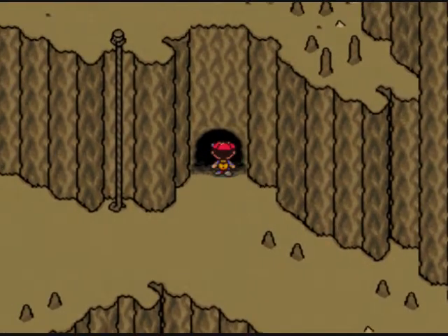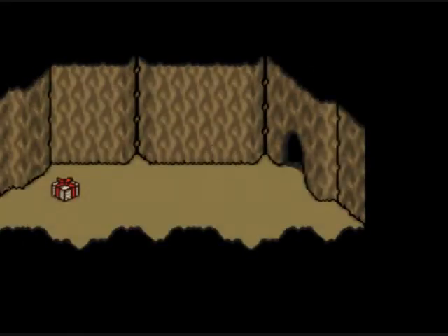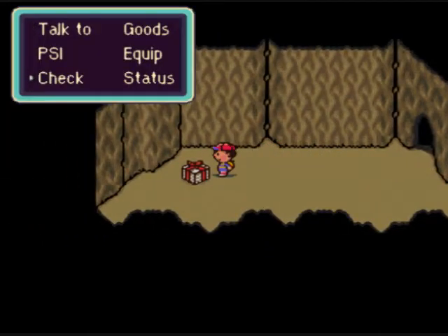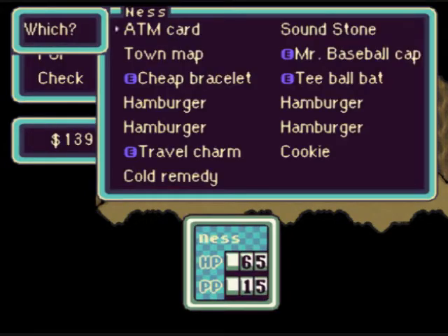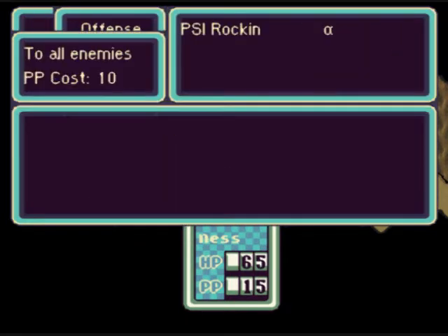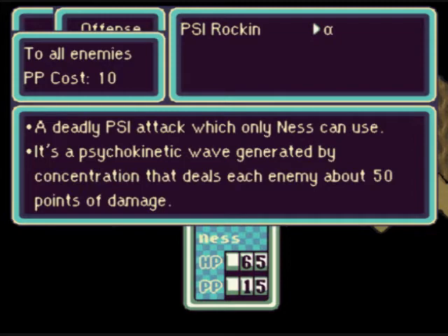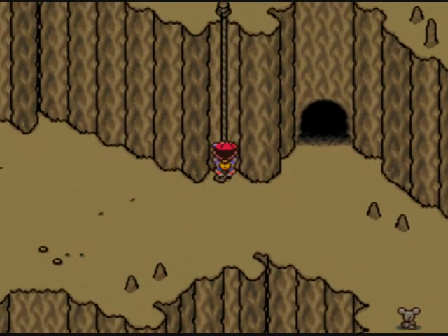We want to go in here first. I think that's all the new enemies here. Fighting two rats sucks. I think this is a cold remedy — yes, what that does is cure a cold. Hold on to that. The next area we go to has lots of cold-inducing enemies. Anyway, I got another PSI attack: PSI Rockin'. It's an attack that deals about 50 points of damage to all enemies. It's actually really good. It costs 10 psychic points, though, which is expensive, but it's worth it.